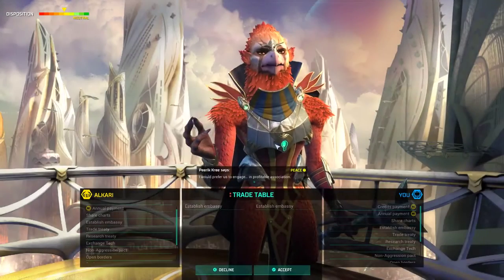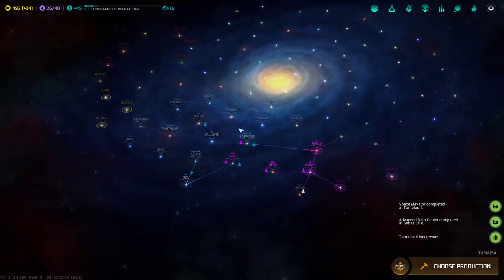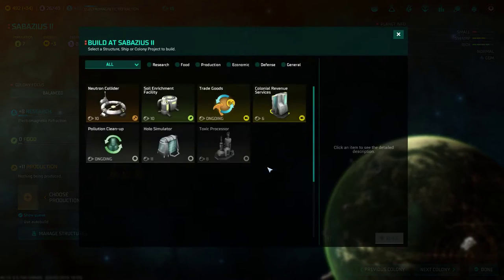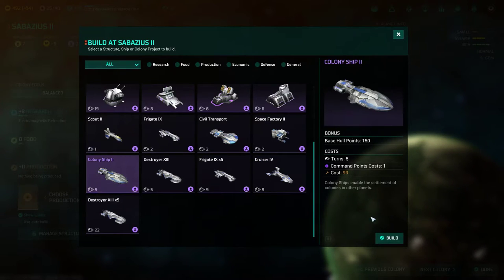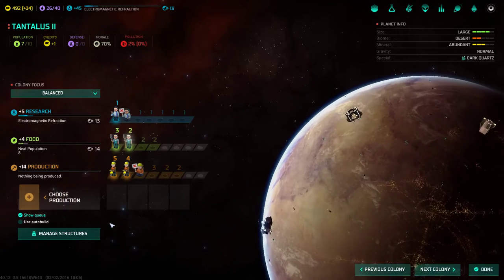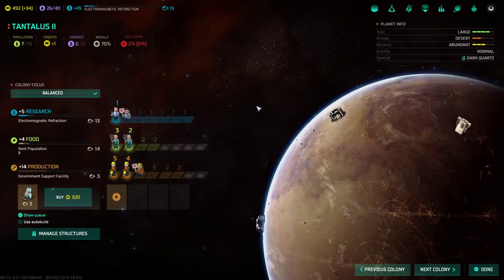All Primates reached its maximum population limit again. We're going to upgrade all those again, and now it's time to research Electromagnetic Refraction, which will give us the ability to travel through those other spaces and possibly colonize some awesome planets. The Alcari wanted an embassy — that's good, because they're closest to us, so we can have a good relationship with them. Sabasius 2 — I think I'll build a colony ship there so we're ready to look for other worlds. And then a government support facility to increase morale, which is only 70% there.